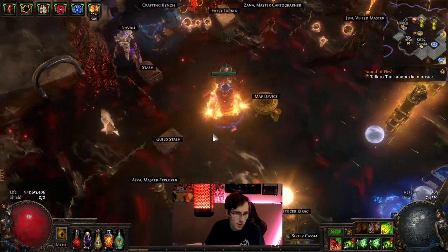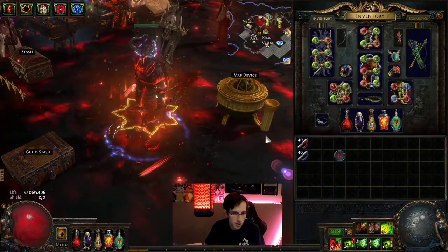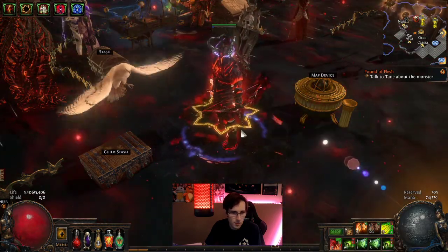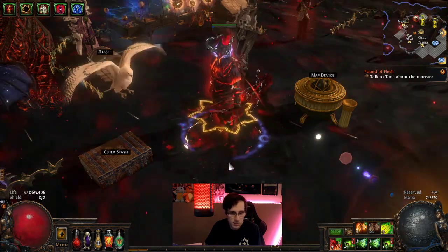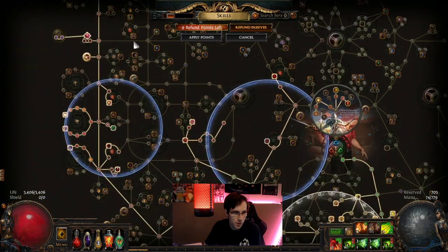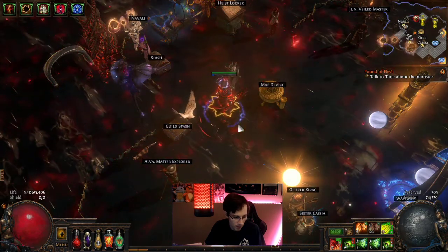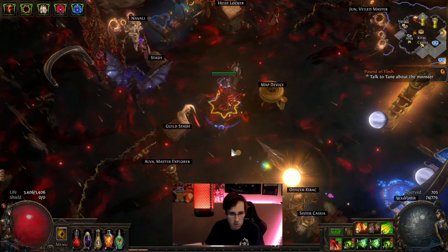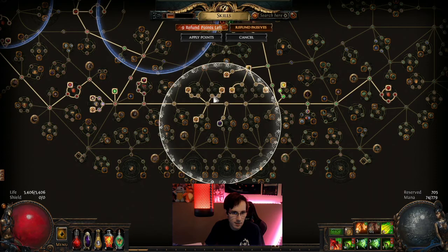Hello everyone, for part 2 of the Bleebo build. Pretty much where the build was when we last did the video, we got a couple more levels in. We're level 93 now — not the exact level I was hoping for. I was hoping to be around 96 or 97 so we can have the rest of the skill points we needed. The POB will be linked in the description below. But it's pretty much still the same exact build.